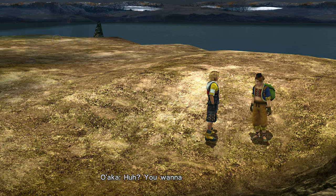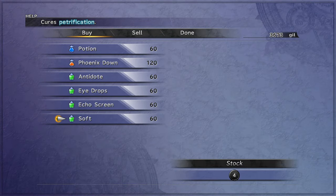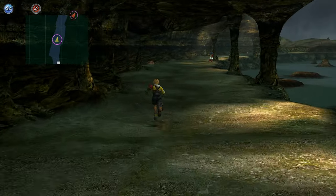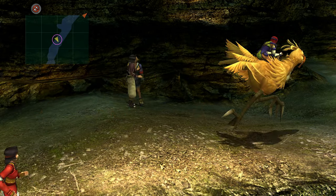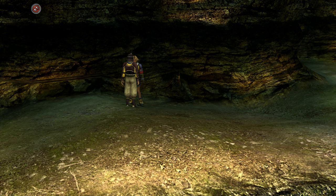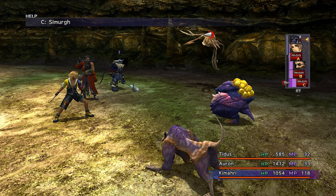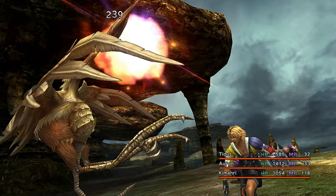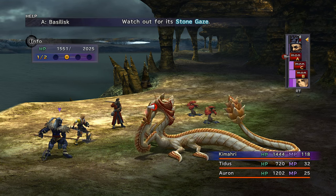Move along the road to Guadosalam. You can replenish your potions, but you'll probably be fine if you still have 15 or so — but do grab some soft. On the road, this guy will give you a soft ring. Notable new enemies include the Simurgh, from which you can steal smoke bombs, and the Basilisk, who you can steal petrify grenades from.